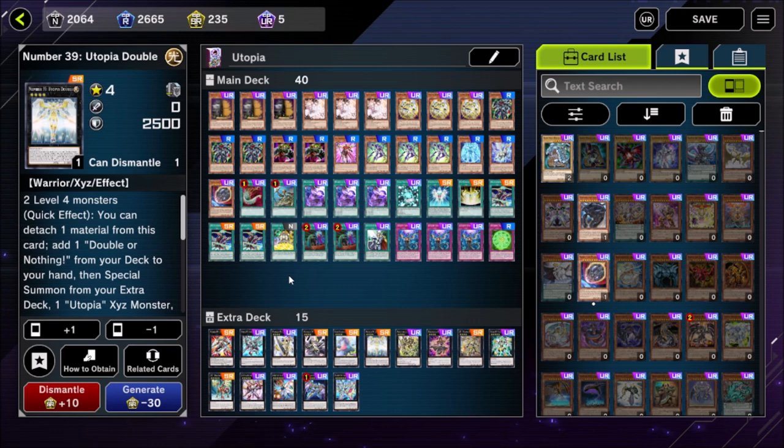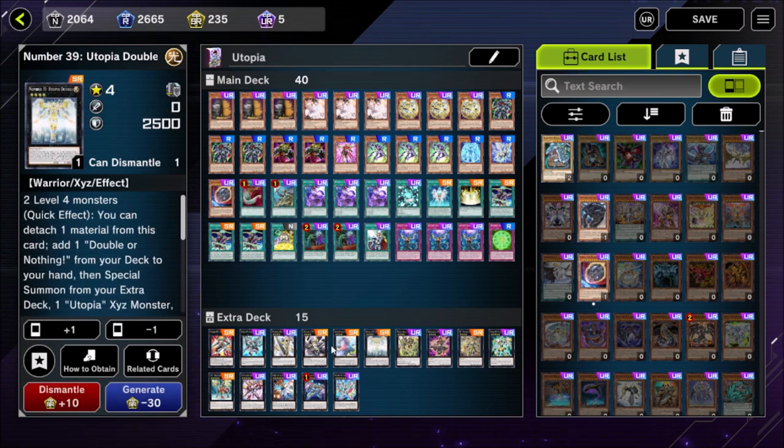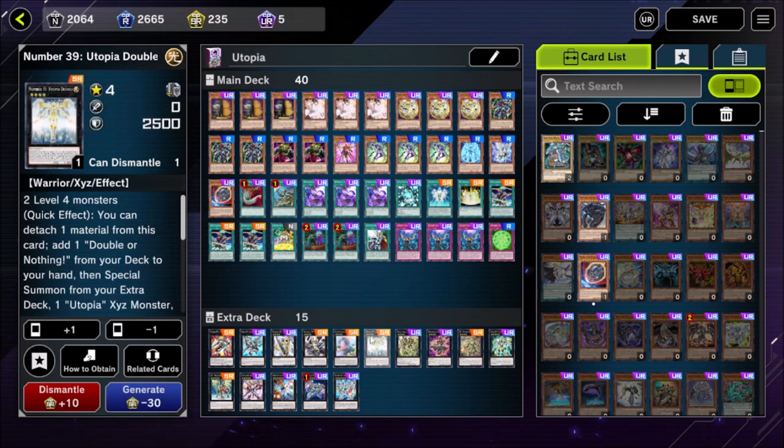Number 39 Utopia Double we've talked about at length — we use it to summon Utopia and increase its attack, but you can also use its effect to get access to Ultimate Leo Utopia Ray, which can get up to 8,000 attack points, or summon Dragonar with it. Whatever monster you summon with Utopia Double cannot attack directly, so keep that in mind.